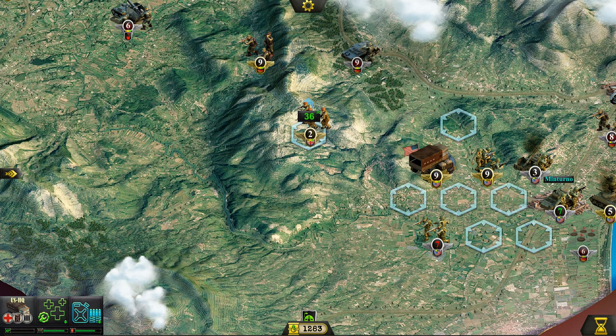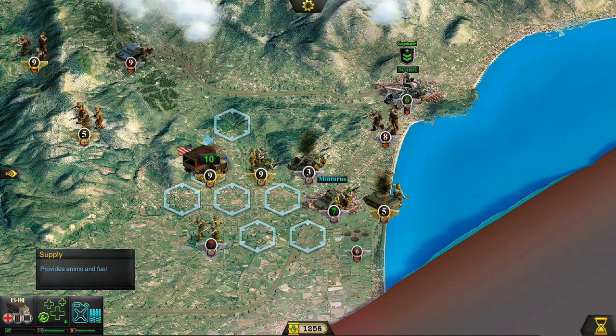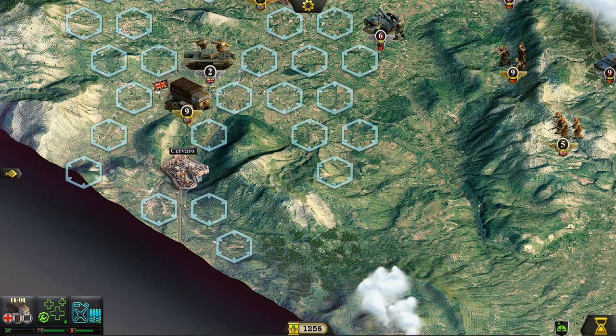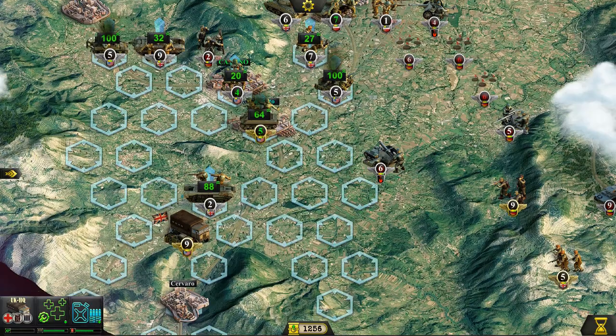Let's boost their supply, boost their supply — even our paratroopers. That'll have to do for now. What we immediately have to do is boost supply all along the front line. As you can see, we have more than enough requisition points from the last battle to keep it going — I love it.